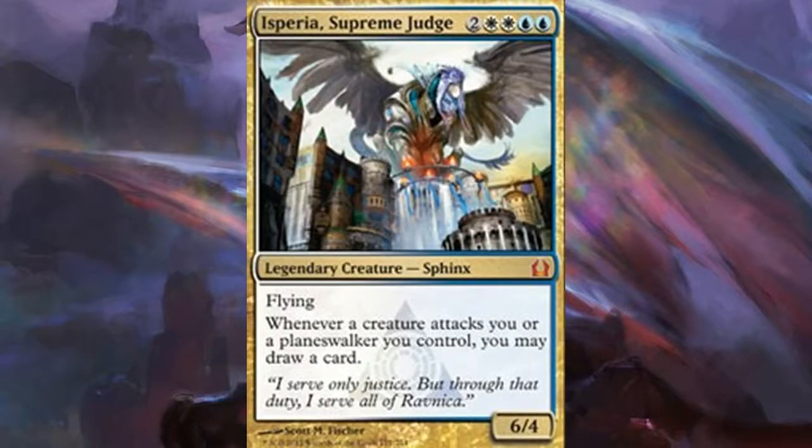Next we have Isperia, Supreme Judge from Return to Ravnica. Whenever an opponent attacks you or a planeswalker you control, you draw a card for each attacker. It's a good way to draw cards, though not always dependable. She fits mainly in pillow fort strategies — blue-white, which is great at that. Throw in Windborn Muse, Ghostly Prison, Propaganda — those effects pair perfectly. You're in control colors so you back it up with control as well. Not too powerful but pretty underrated and underplayed.